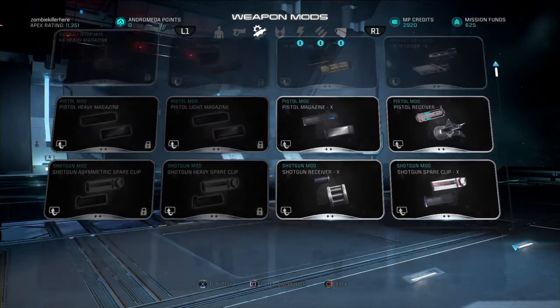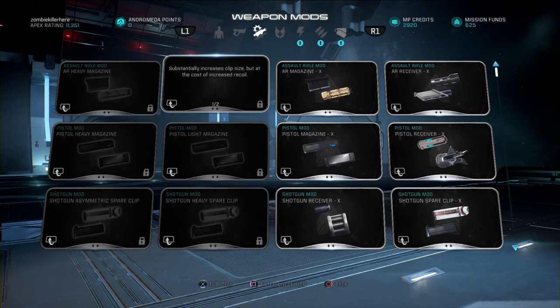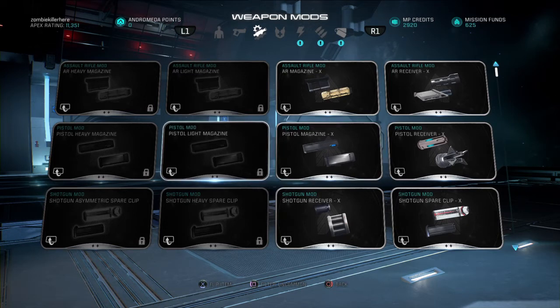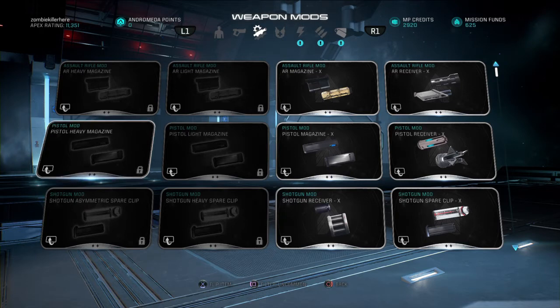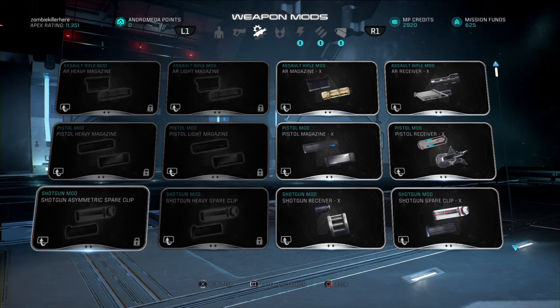Let's check out these. Increase clip size at the cost of weight. Increase clip size at the cost of recoil. I'm just going to speed this up and let you guys read what the mods are for pistols and that stuff. Increase clip size at the cost of weight, increase clip size at the cost of reload speed, increase clip size at the cost of melee damage. I probably would not use that if I'm trying to go for a knife build, but if I'm not going for a knife build that would probably actually be a good one.